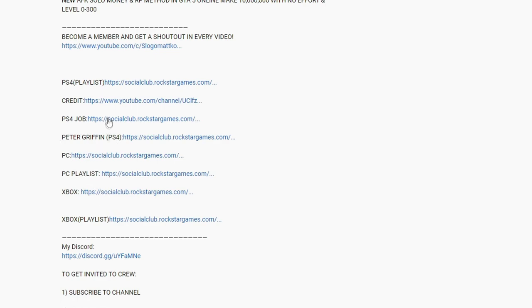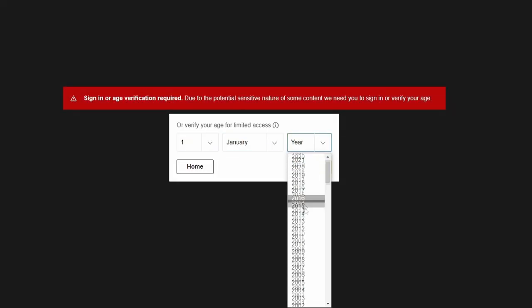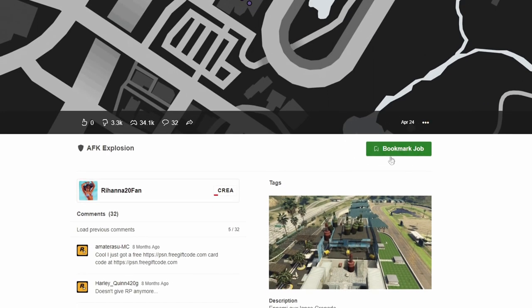Make sure you click the correct one for your platform. Once you've clicked it, it will take you onto the Social Club website. Make sure you put any date of birth over the age of 18 if you're not already. Press bookmark, then sign in.